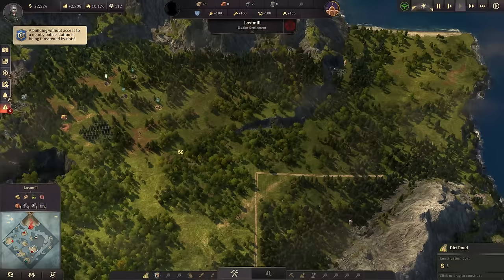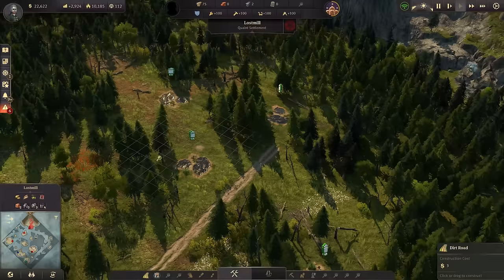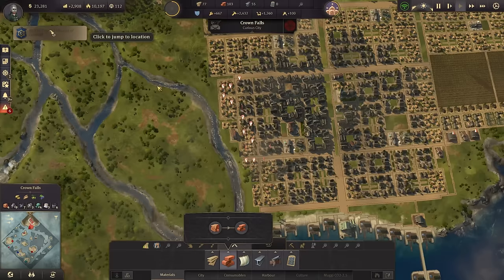A flavor city, as I like to call it, as it's going to use some different skins than Crown Falls. This one is going to have the workforce ready that we need for our industry. Probably this whole thing here is going to be massive industries. We also have oil fields there - very profitable for the future. We've got three iron deposits and also clay deposits available that I would like to use.